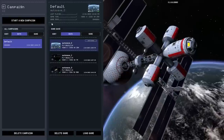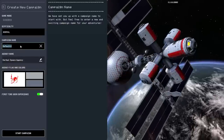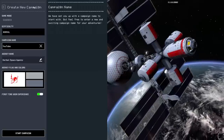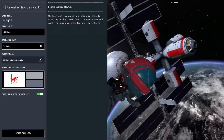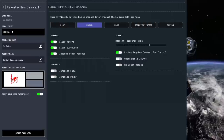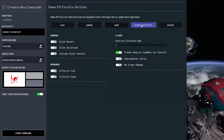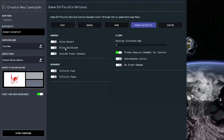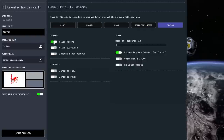I'm going to start a new campaign — we'll just call it YouTube for now. You'll note that there's no career mode or science mode; there is just sandbox. As far as difficulty is concerned, Rocket Scientist mode is apparently no reverts and no quick loads. From my experience, I think we should allow reverts.